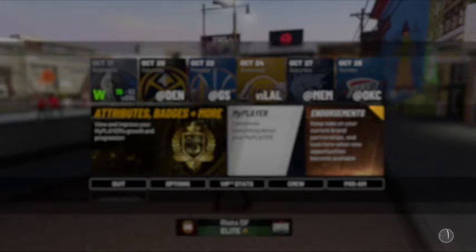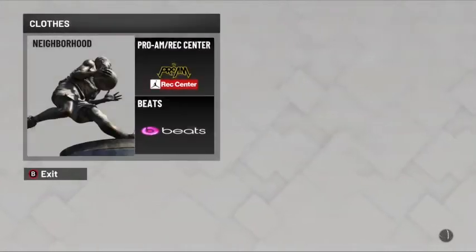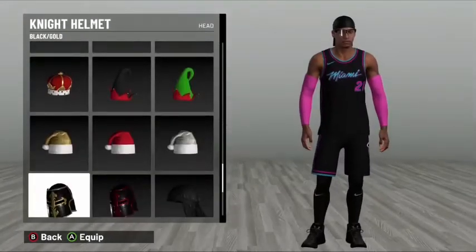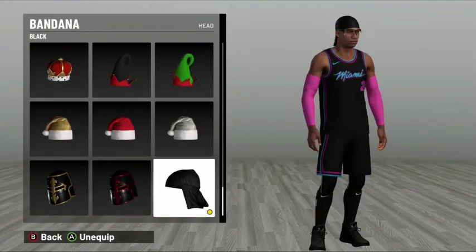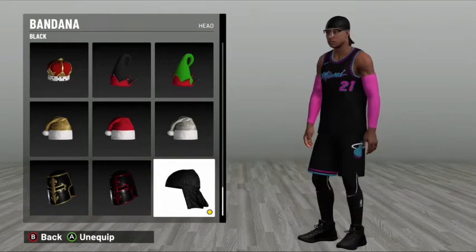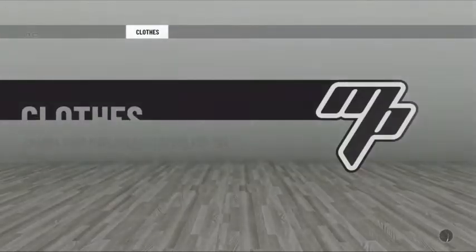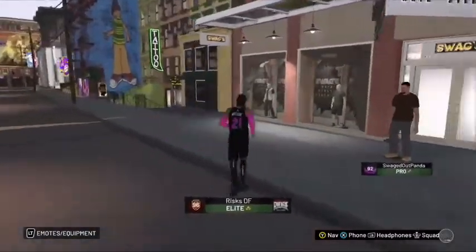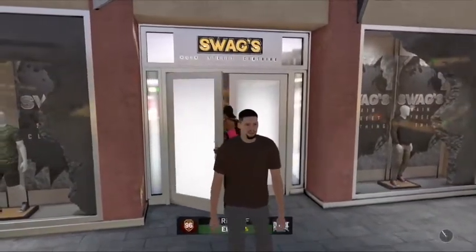This video is to show you guys that they actually have added do-rags to 2K19. I'm gonna show you guys right now — my player. They consider it a bandana with the terminology they used, but it's available in the swag store. They released it today at around 6 p.m. Eastern time, and it was only available for the 93 overall and up, which would be the VIP status overall players. If you're not in that category, you'll be getting them on March 26th at around 6 to 7 p.m. Eastern time.